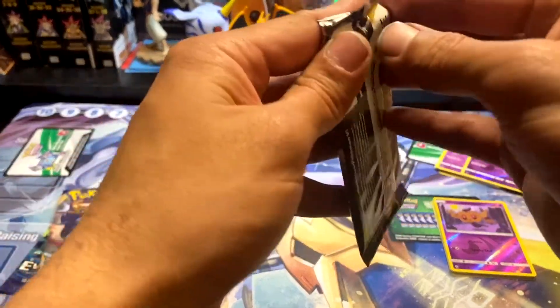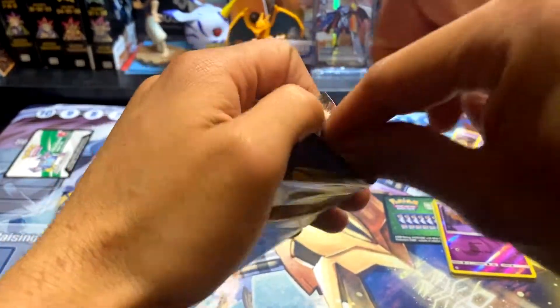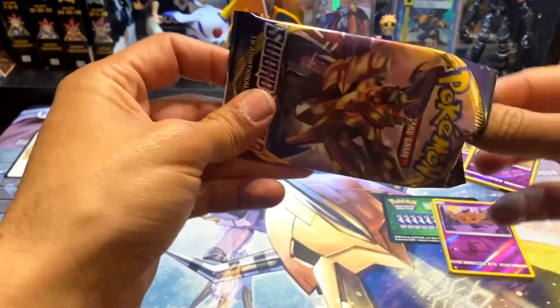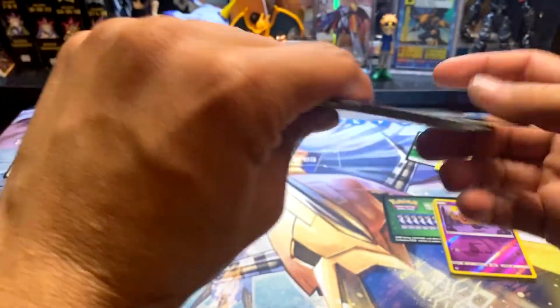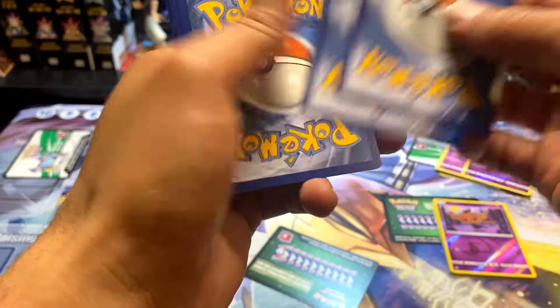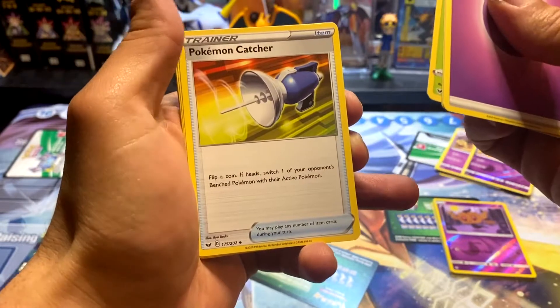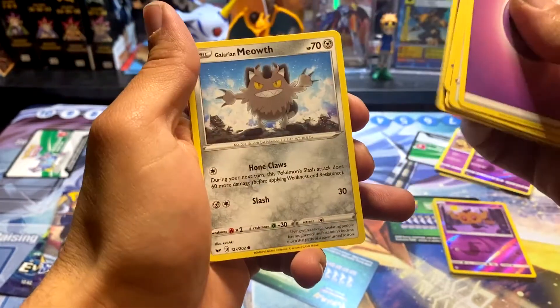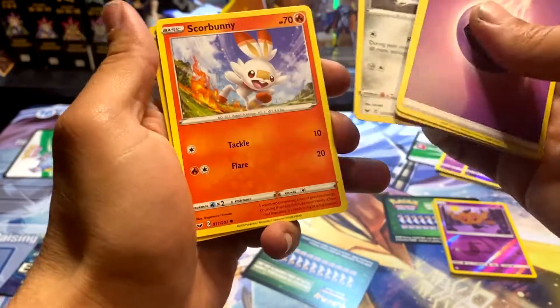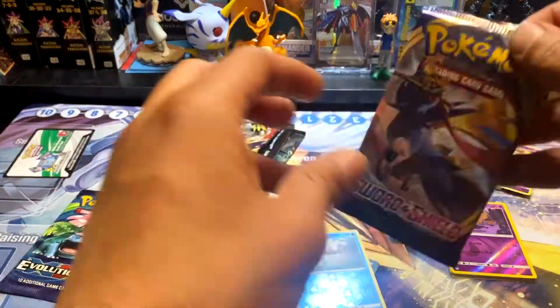Now we have the Sword and Shield pack. Code card incoming — there's the code. One, two, three, and four to the front. Psychic energy again — and I was right! Corviknight, Thwackey, Pokémon Catcher, Minccino, Chincho, Croagunk — I thought for a second I misread his name — Galarian Meowth, Scorbunny, Goldeen, and a Drednaw. We got a Goldeen reverse foil!